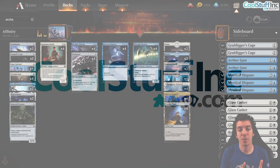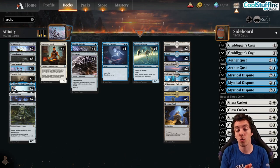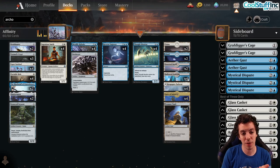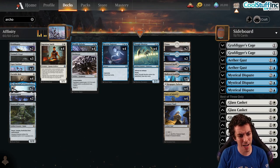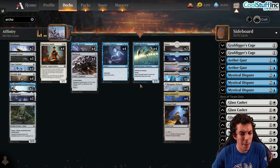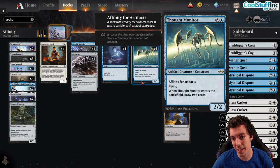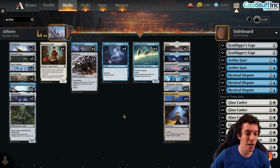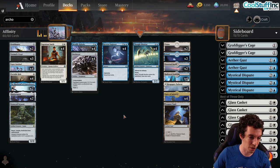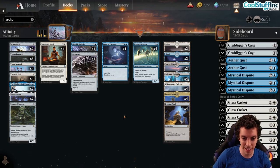What's up my friends? Happy New Year! Welcome to another Monday video here on CoolStuffInc.com. I'm playing some Historic today and we have a pretty awesome looking deck. It looks kind of like a modern deck — a Historic Azorius Affinity. It actually does have an Affinity card in it in Thought Monitor. We have an Azorius Artifact deck with a pretty awesome selection of cards across various sets and releases.